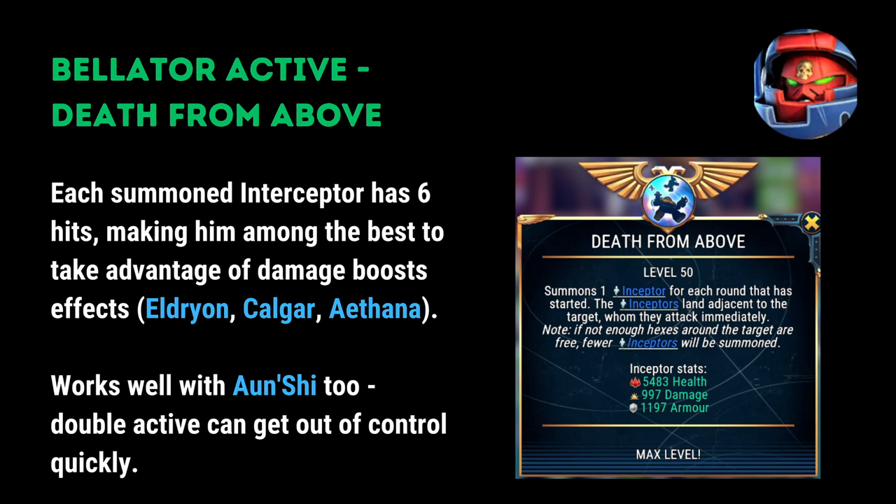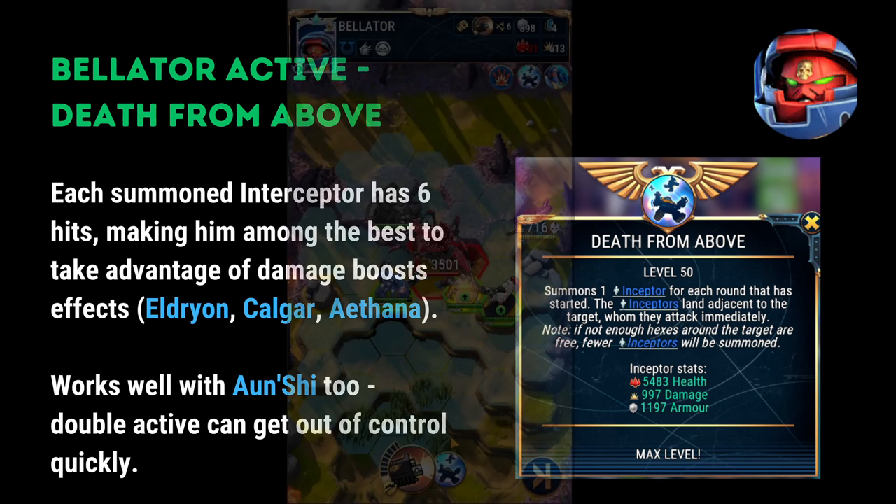Death From Above. Each summoned interceptor has 6 hits, making him among the best characters in the game to take advantage of other damage boosting effects, such as Eldrion, Kalgar, or Athena.